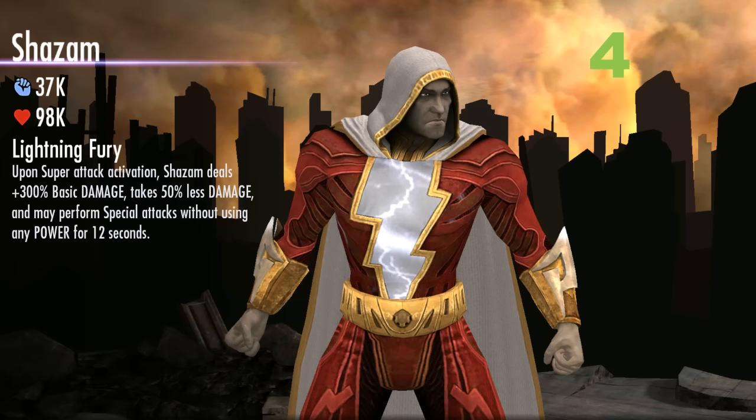Coming in at number 4, we have the Unrivaled Might Shazam. The idea behind Shazam is to power him up, say the magic word or use his super move, and then he goes absolutely insane. His passive is called Lightning Fury — upon super attack activation, Shazam deals 300% more basic damage, takes 50% less damage, and can perform special attacks without using any power for 12 seconds. That means you can spam his second special all day long, continuously hammering opponents. Although Shazam may have slow basic attacks, he has a very sturdy health stat of 98k, one of the highest in the entire game, and his damage stat is 37k. That makes Shazam a well-balanced character overall.